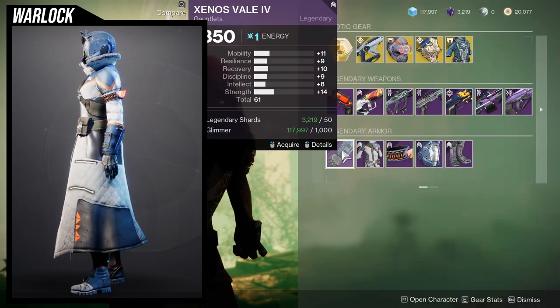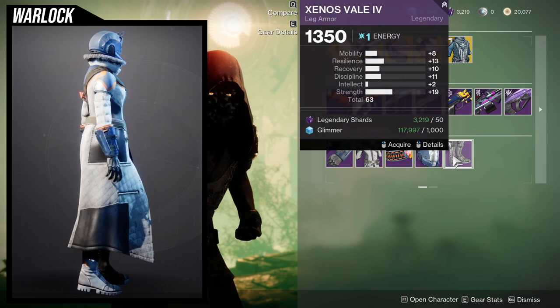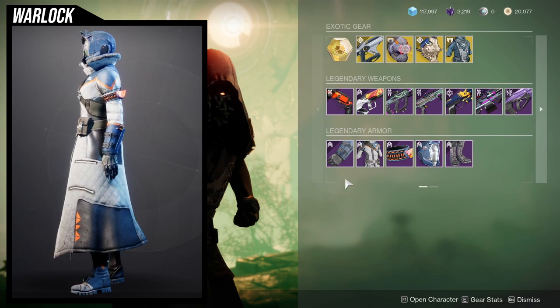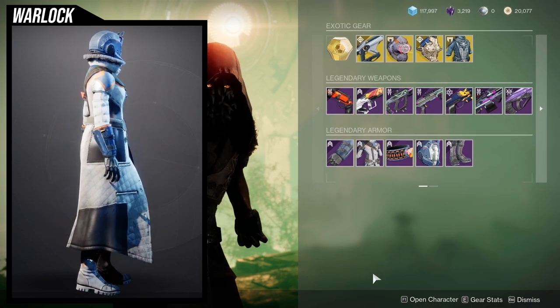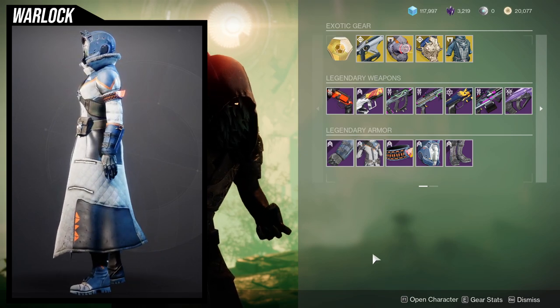As for the armor, we're looking at too high mobility, too high mobility, too high mobility, and this one's very mediocre. So these are just kind of whatever, but if you were to ask me, I would probably tell you to pick up at least the helmet and the chest piece. I think the chest piece is really cool, even with the orange line not being able to change color.